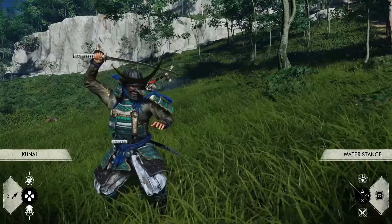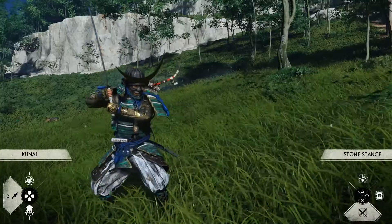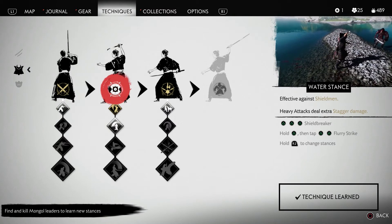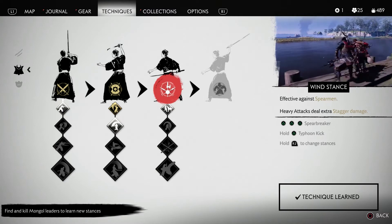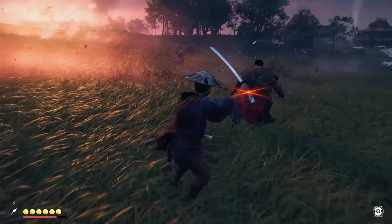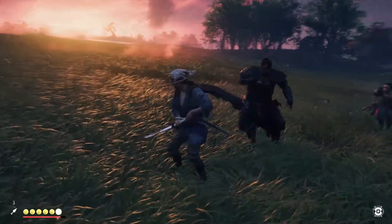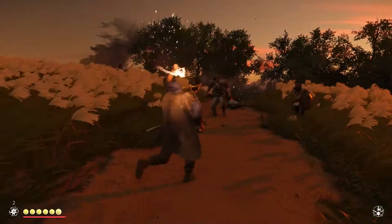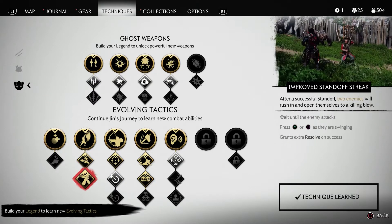In Ghost of Tsushima how you attack is really dependent on which stance Jin is currently fighting in. To simplify it, think of it as a beautifully implemented version of rock paper scissors. There are a grand total of four stances unlocked throughout the game: Stone stance is effective against swordsmen, Water breaks the guard of shielded enemies, Wind is useful against spears, while Moon makes short work of brutes. The animations, range and cadence of the attacks differ depending on the stance, giving you a real feeling of impact on Jin's movements. There are also ranged attacks that can be unleashed with bows or throwing weapons such as bombs or knives.